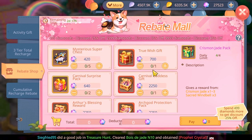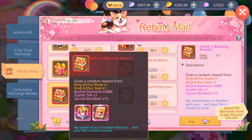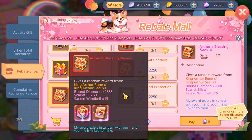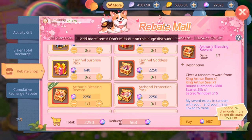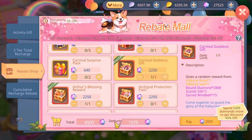For example, the Arthur Blessing Reward contains King Arthur Rune or King Arthur Seal, 2888 Scar Silk, and Secret Wound. Click the plus button and it goes to your cart. You can add more items — for instance, adding another item brings the total to 4500. But if you click Pay, you'll be getting both items for almost 3000, which is less than the market price.